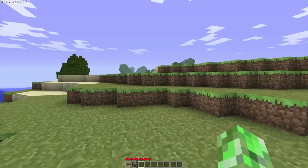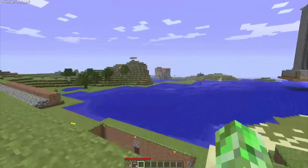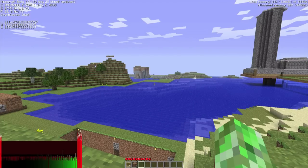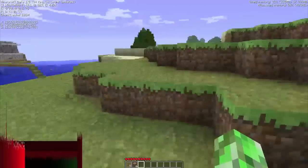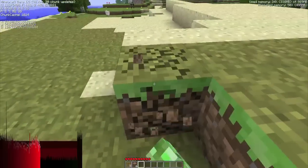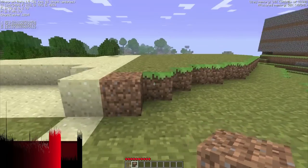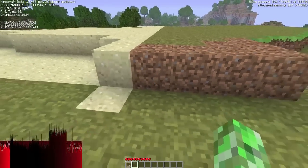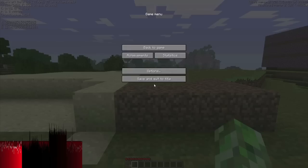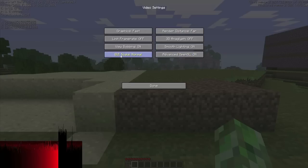Hey guys, welcome to my Minecraft performance improvement video. Right now I'm running the default settings I would normally run, getting around 30 to 40 frames per second. I was looking at my FRAPS FPS on the lower-hand side — sadly it wasn't recorded. Normally the game works fine, no lag when destroying blocks or anything. Here you can see the normal settings I would run: Fast, Far, Off, Off.